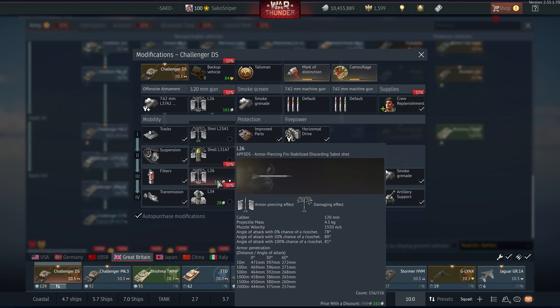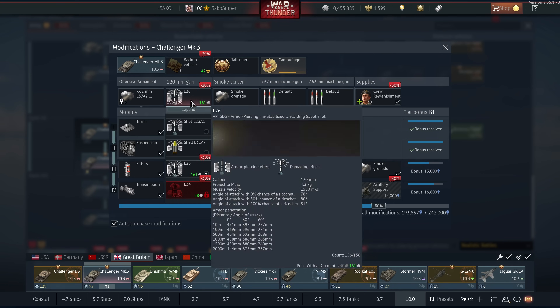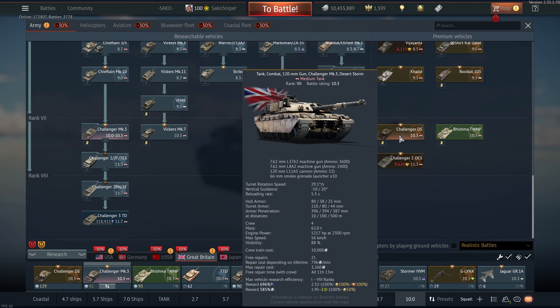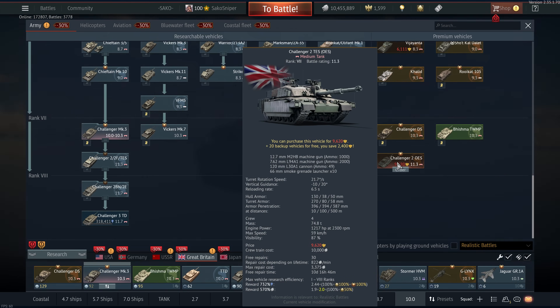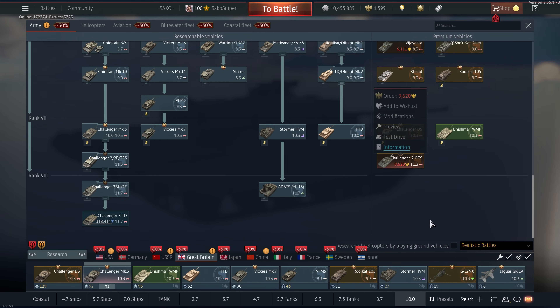The reason for that is that Gaijin have given it L26 — probably one of the best rounds in the game. This is the equivalent of the Russian 3BM-42 Mango round, giving the British some well-deserved firepower. It's basically now a copy and paste of the Challenger Mark 3, whereas before it basically only had the same round as the Mark 2. The DS is now a fantastic pack premium and I would highly recommend it if you are willing to suffer the British tech tree. I did buy it — it's well worth the money. It's better than this other piece, and as an avid British man, I'm not even going to buy that one because it is a pile of crap.